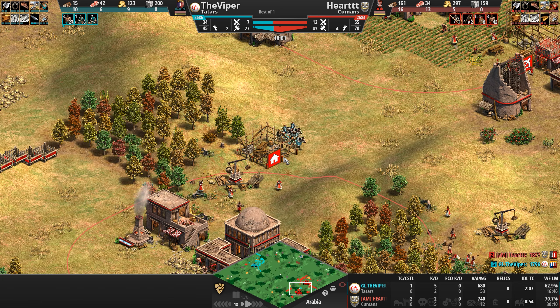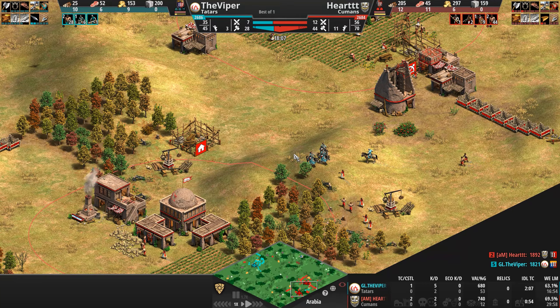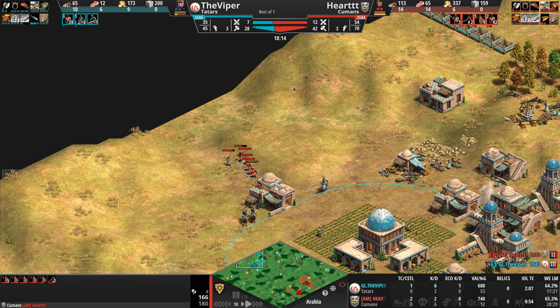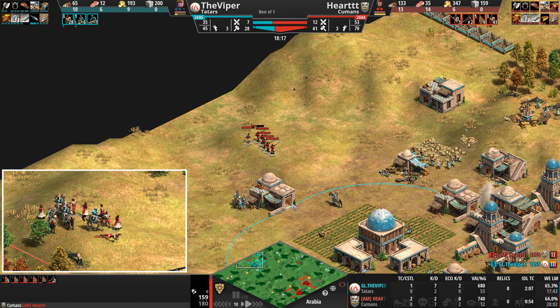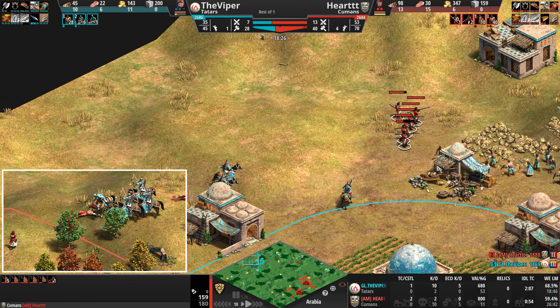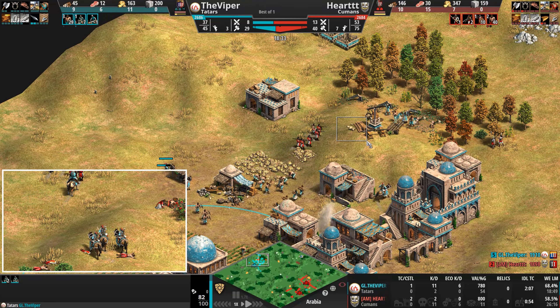The Viper strays a little too close to the Town Center. As the Cuman here, you can't keep running back to your Town Center — you've only got 45 food. But Heart does have five skirmishers. The important thing for red: do not let teal take the high ground right now. Park yourself up there and defend.